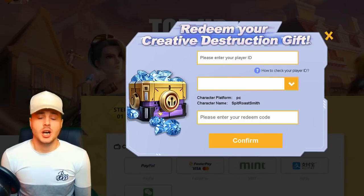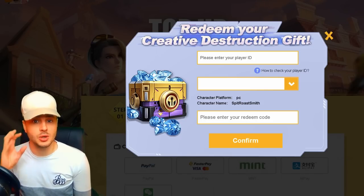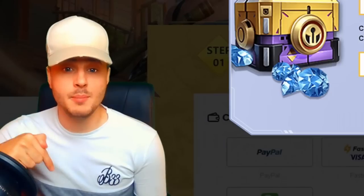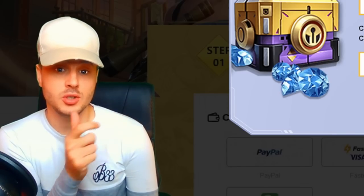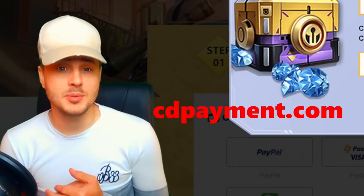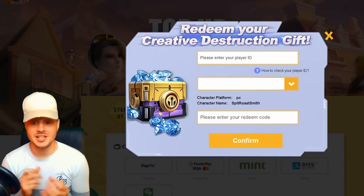So I found out there are some redeem codes going around that you can use to get free gifts in-game, which go straight to your mail and you can open them as an anniversary box. I think there's some sort of error with the codes. I'm going to tell you exactly how to redeem these — in the description down below you'll find the link to this page. It works on mobile and PC — it's cdpayment.com, basically a website where you can buy diamonds and redeem codes.